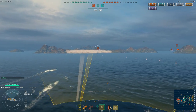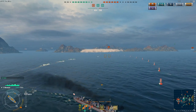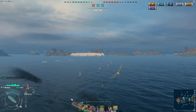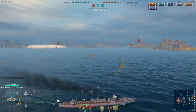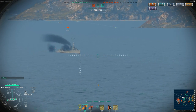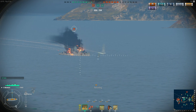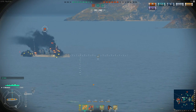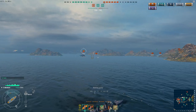Now we have another Omaha-class or light cruiser coming in and rushing the B cap. As you can see, our team is fairly ahead in both points and ships, so their team is getting desperate and trying to rush the caps. I haven't really traveled that far in this match — I've just been hanging around the B point, capped it, and been defending it. And that's what you need to do in a domination match: hold the points, play the objectives, and once you've got a cap, stick around and defend it.